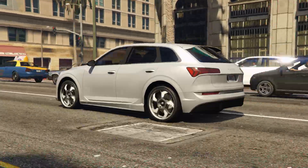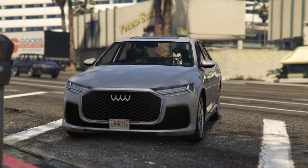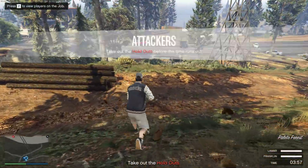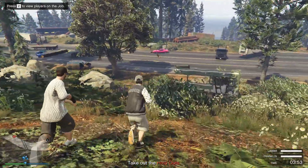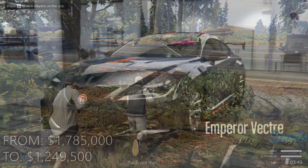For bonus money this week, there is double cash and RP on Hardest Target, as well as triple money and RP on Simeon missions, including the Repo mission. So if you want to make some money this week, go back to Cayo Perico, or take a breather after you've grinded the ever-living crap out of Payphone missions last week.